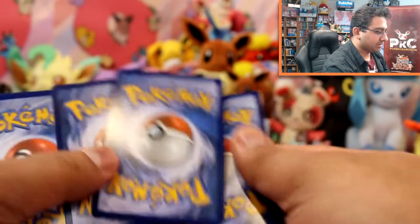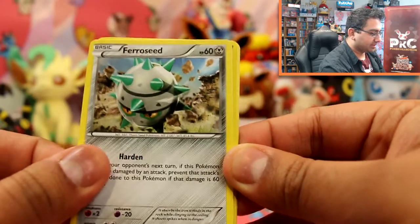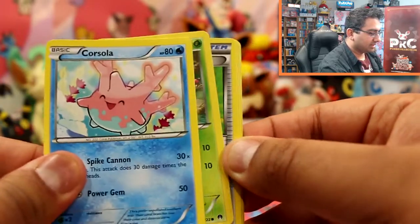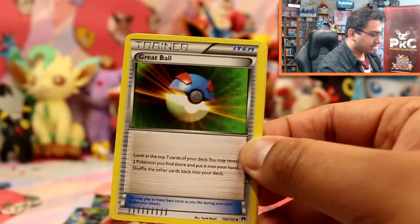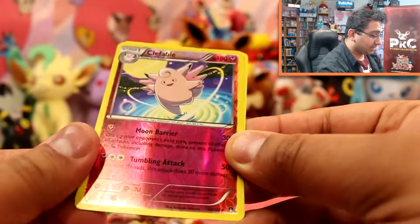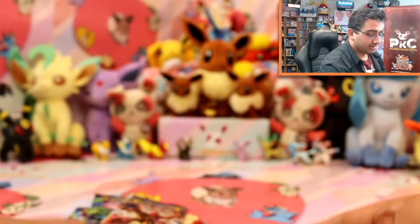So we have Trubbish, Furret, Furfrou, Corsola, Chikorita, Great Ball, Reverse Valley, a Gabite, a Clefable, a Rare Reverse, and a Drapion — that's our rare.